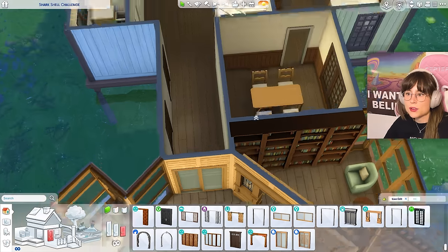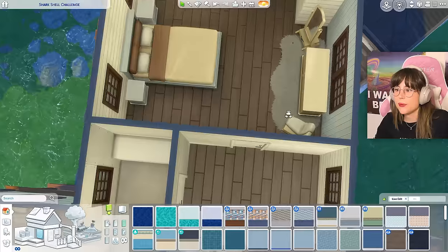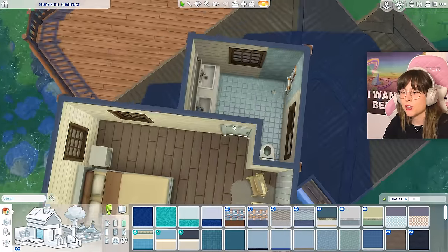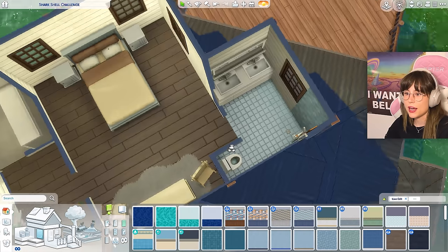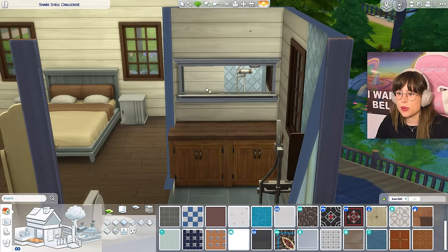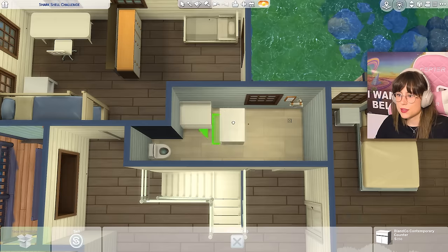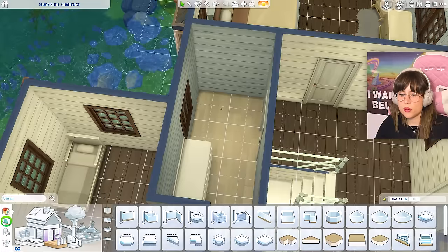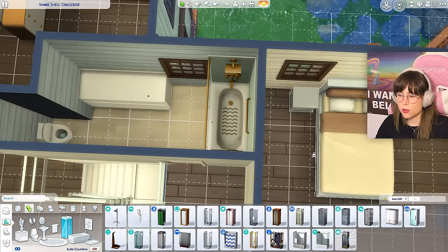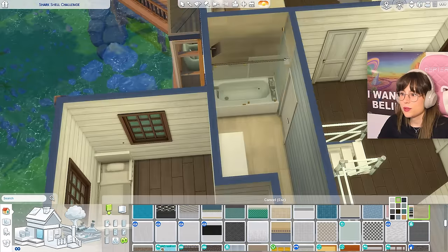Moving on to the master bedroom — I wasn't really supposed to use this bed but I kind of like it now. I've put in all the essential furniture and changed up the bathroom a little, squeezing the door differently. Trying to find a blue floor that matches the blue mirror is nearly impossible. For this bathroom, if I have the sinks here then I can have a shower-tub combo in there — yes, that works. I'll squeeze it into the wall and add my own shower walls.